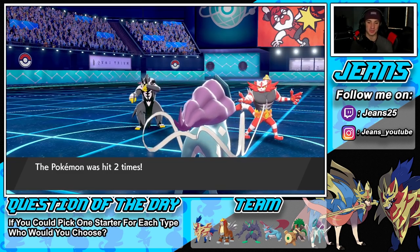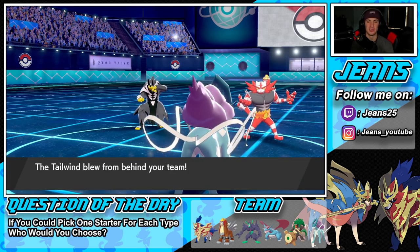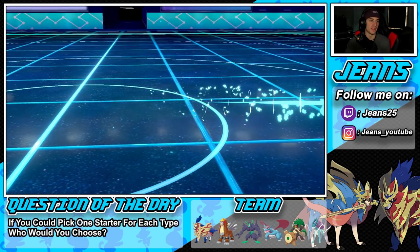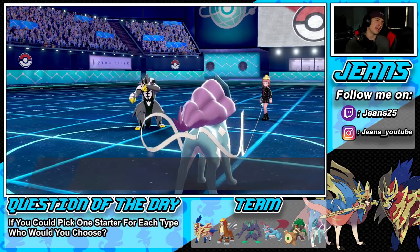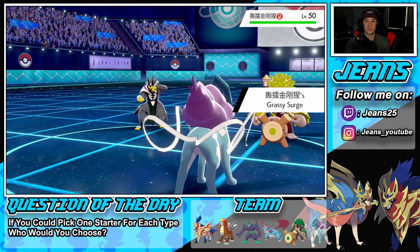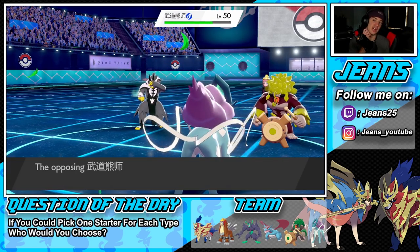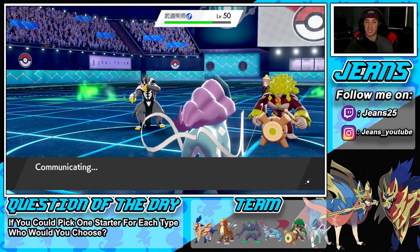He might just go for a Parting Shot. I'll set up our Tailwind and start taking speed control — I still think we're decently fine in this battle. He does Parting Shot, that's fine. Hopefully he brings out a special attacker so I can start dropping Snarl. We have Tailwind so I can bring out Zamazenta and get rolling. There's the withdrawal of Urshifu — and he goes into Incineroar for an Intimidate drop.